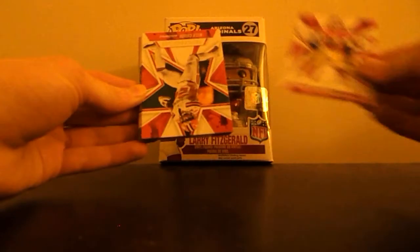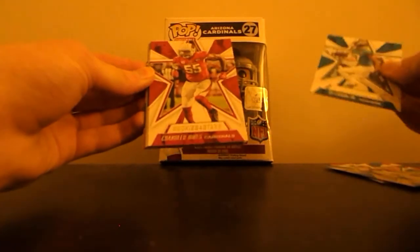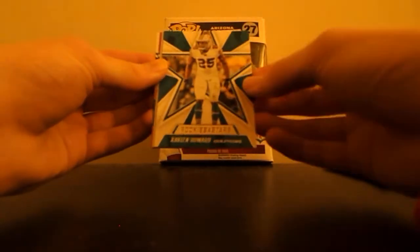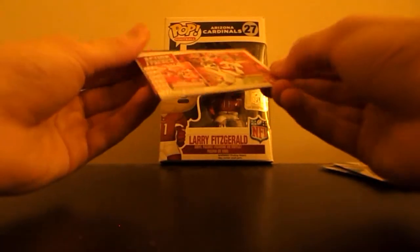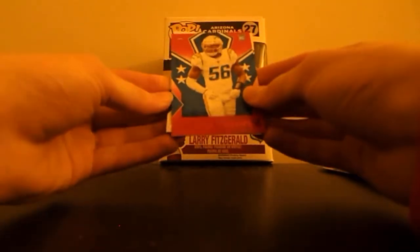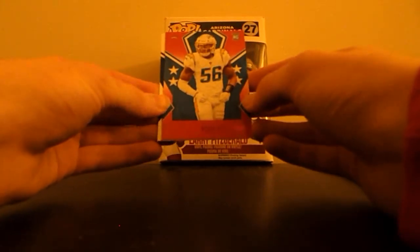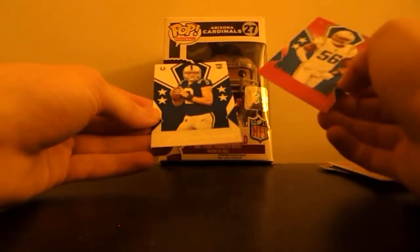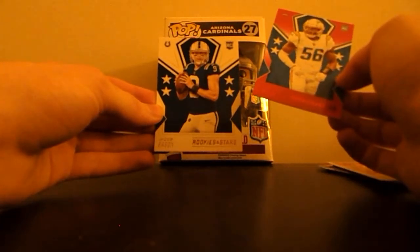Starting off with Jimmy Garoppolo, Nick Chubb, Teddy Bridgewater, DJ Shark, Chandler Jones, Keenan Allen, Xavier Howard — he's been tearing it up with picks this year — Action Packed, Teron Matthew. Nice Rookies and Stars Kenneth Murray red, that's cool. The bread design and rookie design look nice this year.